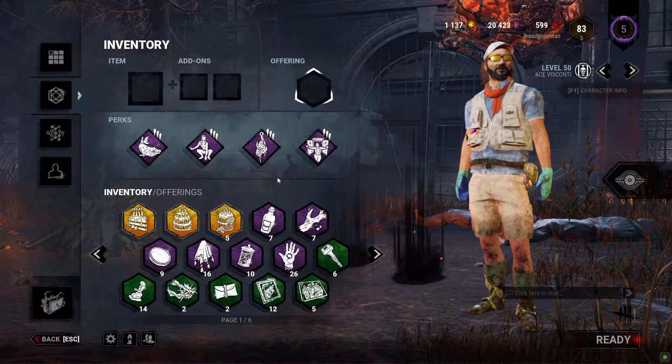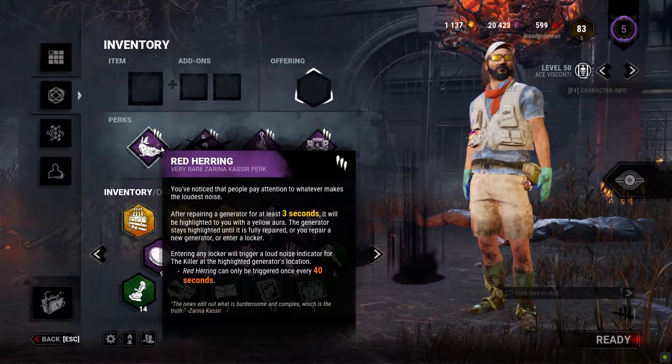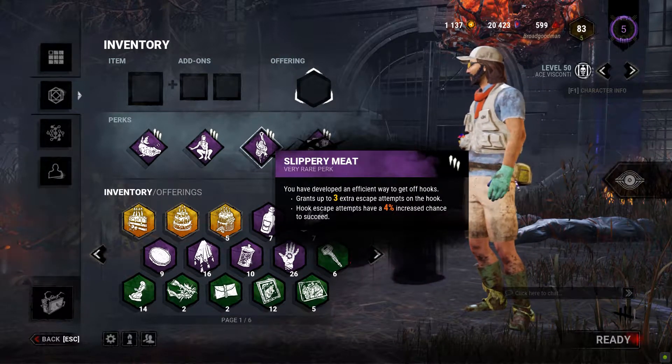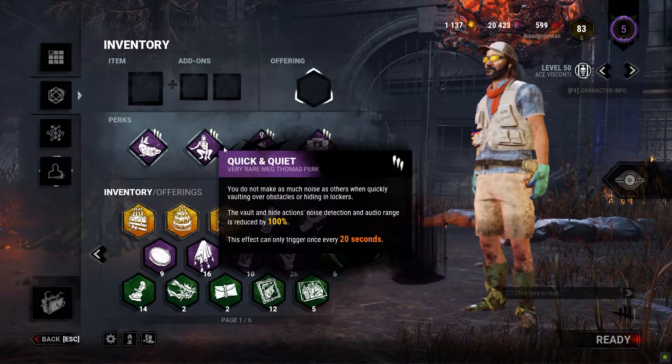Alright, the perk build. This is what you came to see. What the hell is this? Well, fish perk — fish perk because he's a fisherman. And this is Bait on a Hook. That's what you use to catch fish. Catch these things — it works together in a way.